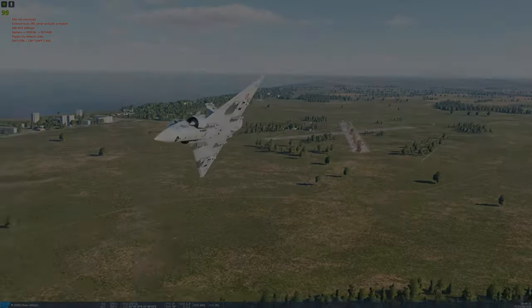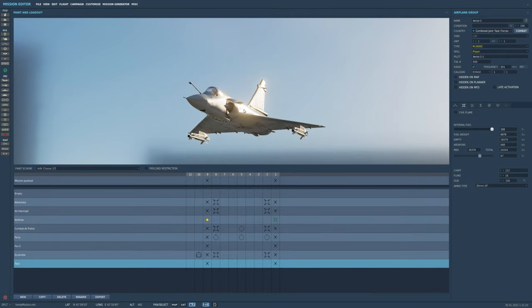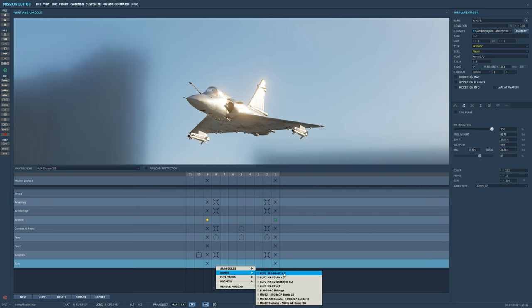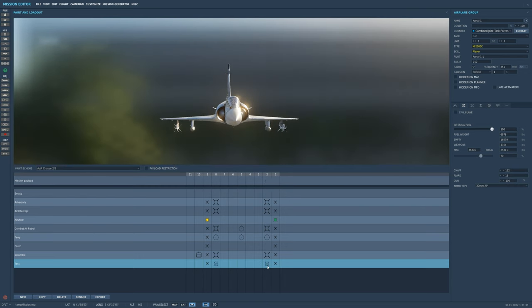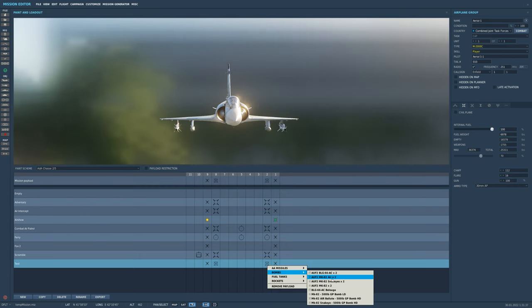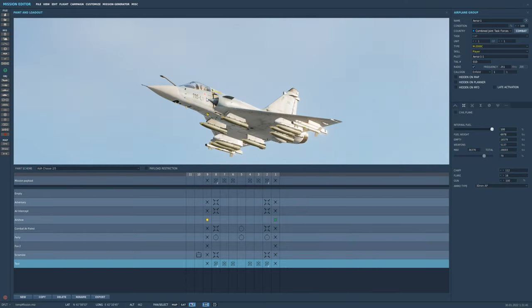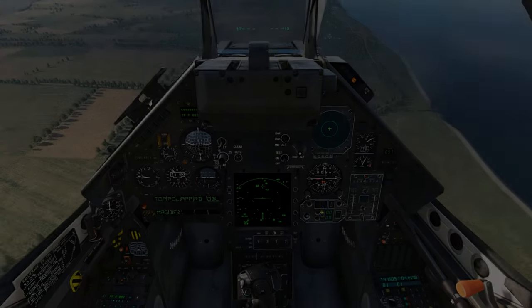Next weapon is the Mark 82 Air, which is pretty much the Snake Eye, but instead of using fins to slow down, it uses a parachute. You can fit eight of these as well, just like the Snake Eye — you can do a single or a double rack. Let's go into the demonstration of the Mark 82 Airs.